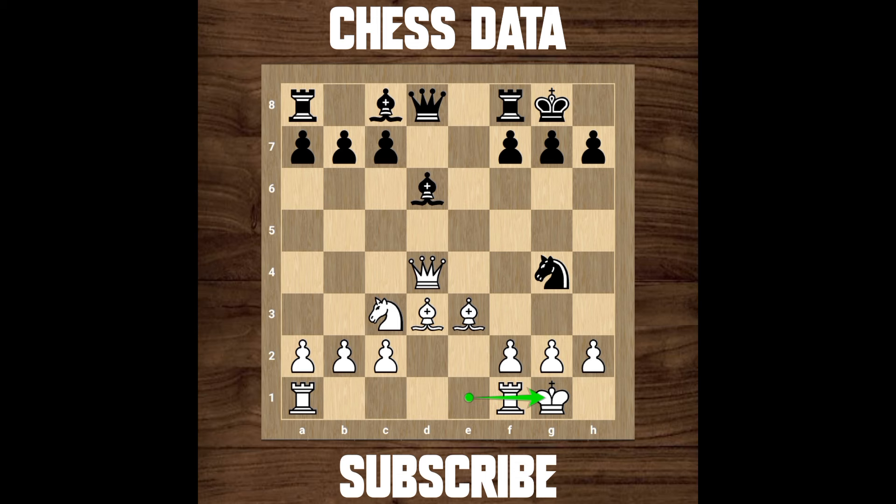Yes, you are right — there is bishop to h2 check, now king to h1, then there is queen to h4. You have to move your rook to make space for your king, and then bishop e5 check — you lost your queen. And then king to g1, queen h2 check, king to f1, and bishop takes your queen. So this game is lost for white.